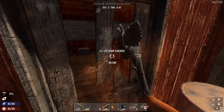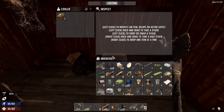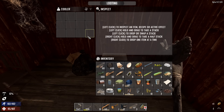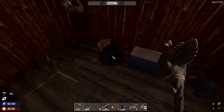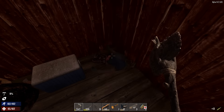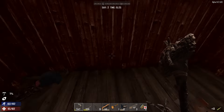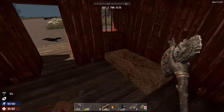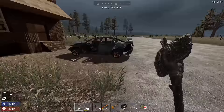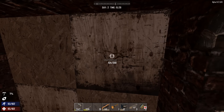Let's see what else we can find here. Potato! So we've got all of our farmables now. Now all we need is a wrench and I'll be a happy, happy rongo.